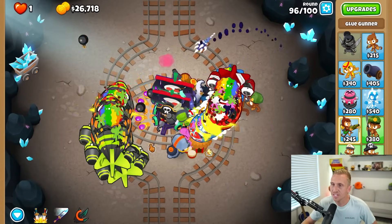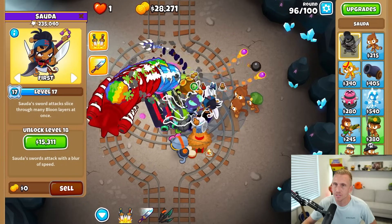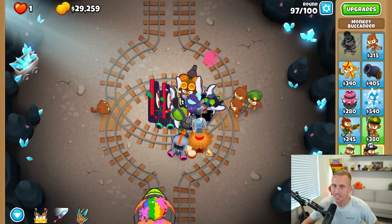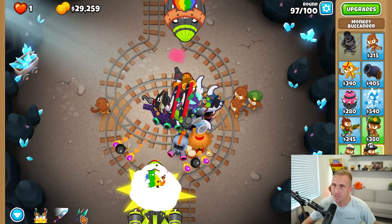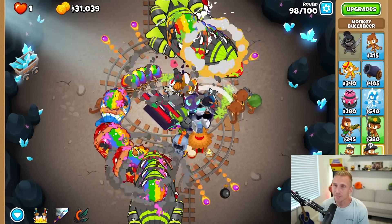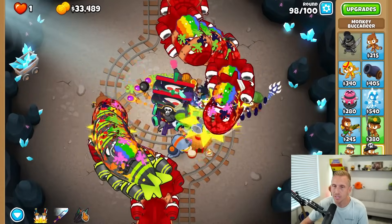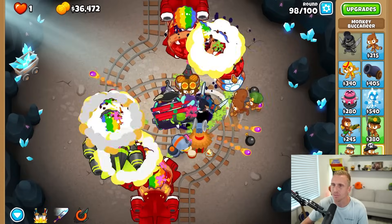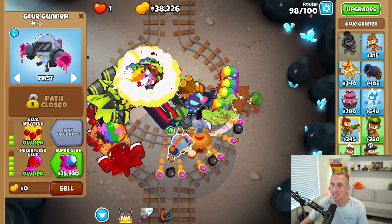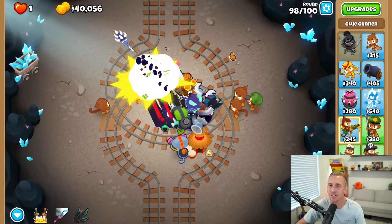The way this thing hook-shots — it's kind of like a boomerang — it just flies around the whole screen doing massive damage. Look at my team here: they're all just helping each other out. I'm going to pull these two — I don't know if it's a good idea because now I don't have it for the next one — but it just made Round 97 literally no problem. That is pretty cool. I think we're good. I just pulled a bunch of them. We have the glue gunners here — the glue team.